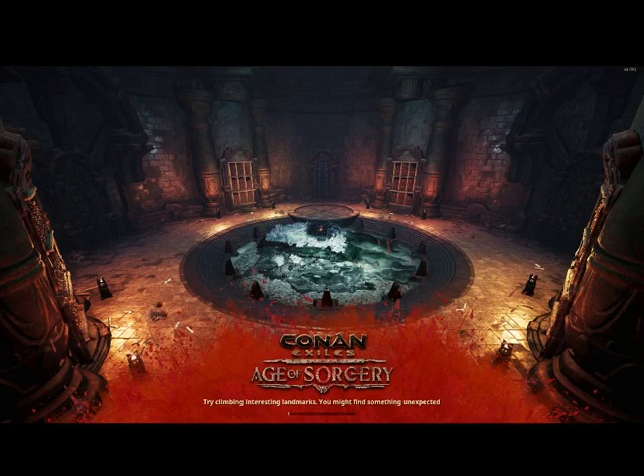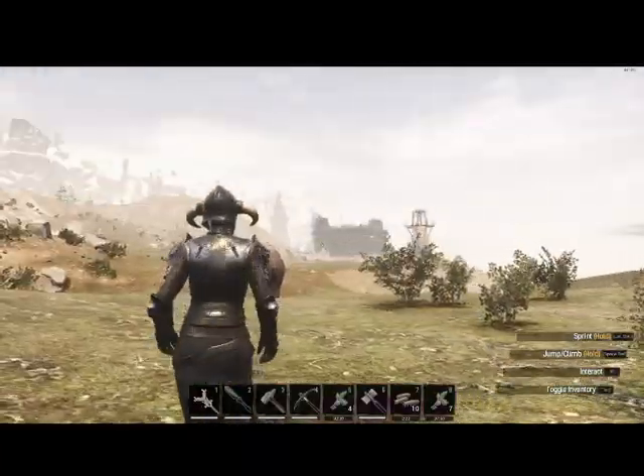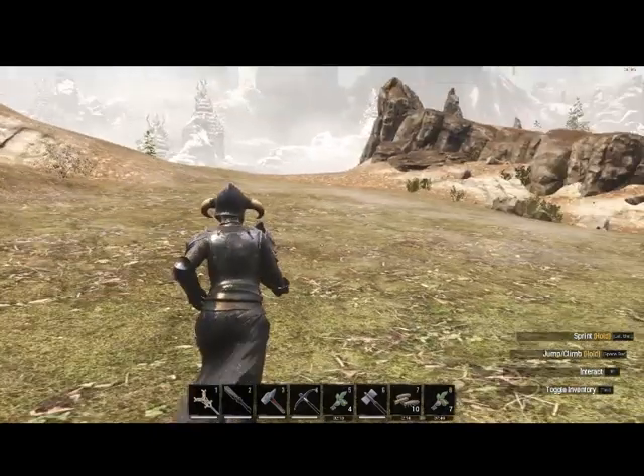Hey guys, welcome to my Conan feed again. What I wanted to do was go over my base building techniques to make a hardened base that's good for outposts or PVP. This is typically built on flat surfaces, but you could also do a lollipop build or high up on a cliff. I selected a spot overlooking a nice view — there's a city over there where we can go get thralls.